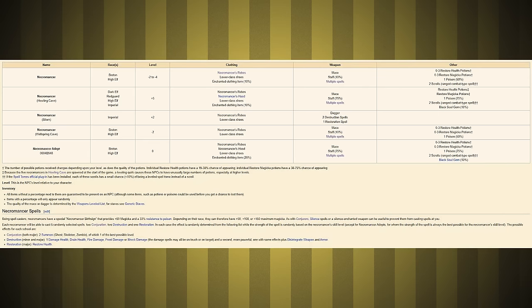Today we figure out if I can beat Oblivion as a Necromancer. I'm going to base what we can do off the actual in-game Necromancer enemies. From their equipment list, they wear Necromancer robes, carry either a dagger or a mace, and often have a staff. They also carry a lot of health and magicka potions, as well as some poisons, so alchemy is okay.